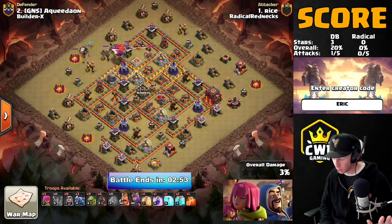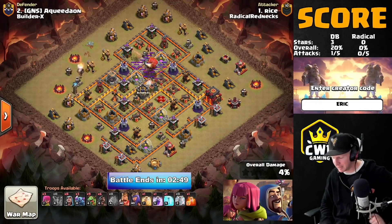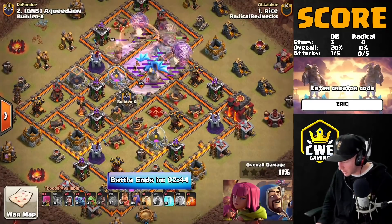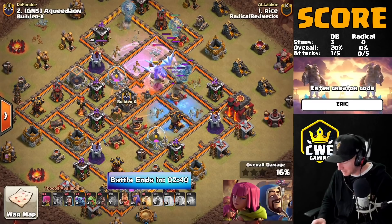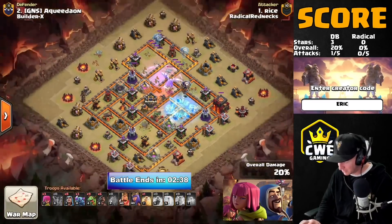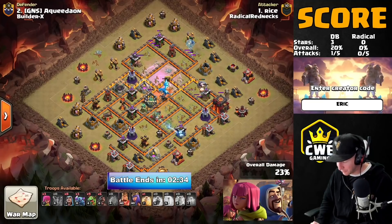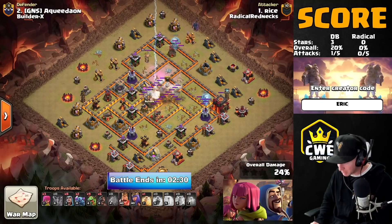They probably would eventually figure it out, but maybe not until later in the war. He's coming in for his first attack — double clone and rage, here we go. The sweepers were not covering that area of the base. We have the Town Hall close to the edges to limit different angles of approach from wall wreckers and blimps, but he found an angle and he's wrecking through this base.